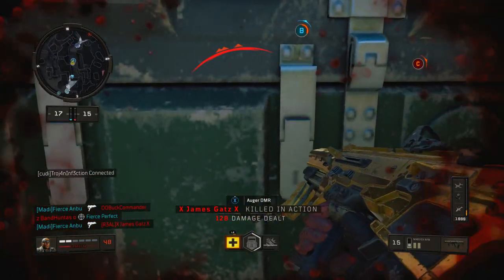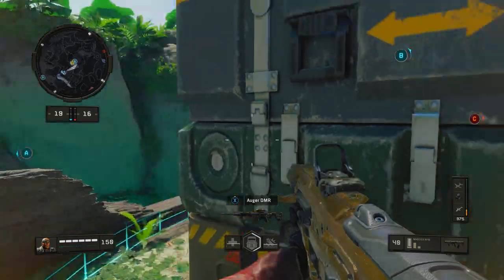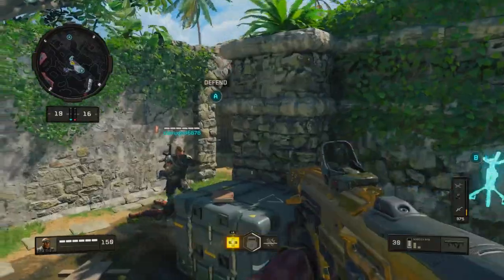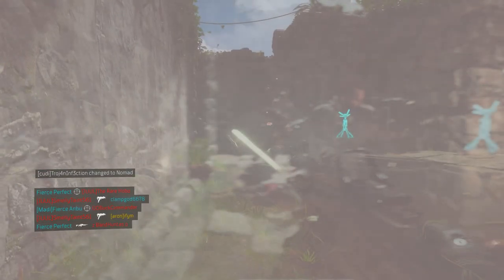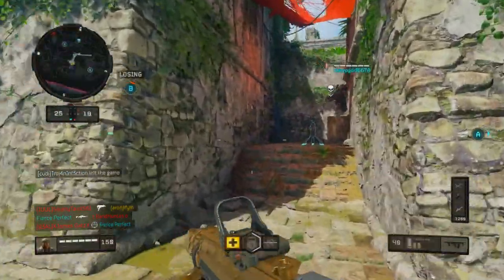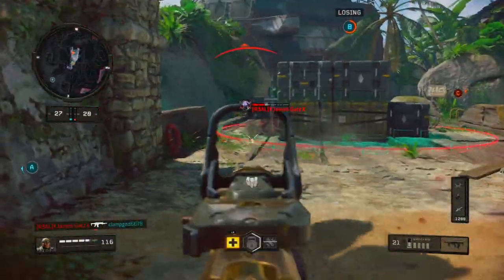Here's the twist: you get points for them doing damage to your shield, and you get a lot of them too. So you can rush a spawn, throw a nine bang, nine bang them, they start spraying at your shield — that counts as points — and then you kill them, that counts as even more points. Man, you're going to be racking up the gunships like nothing.